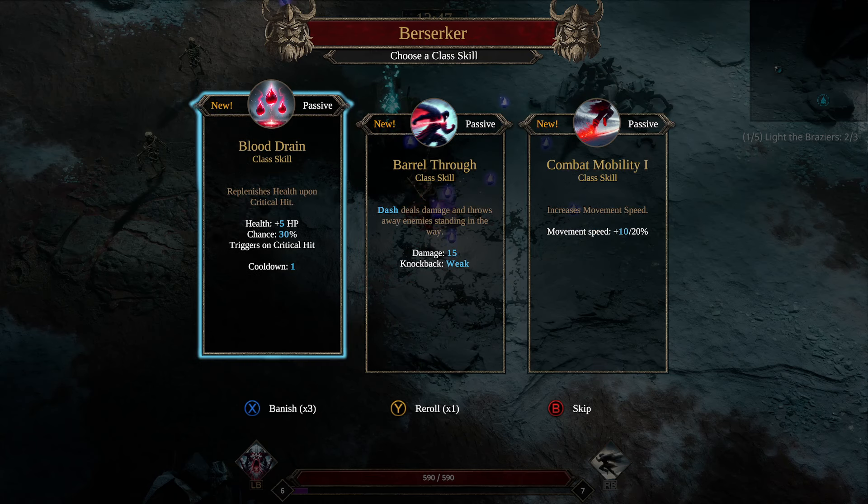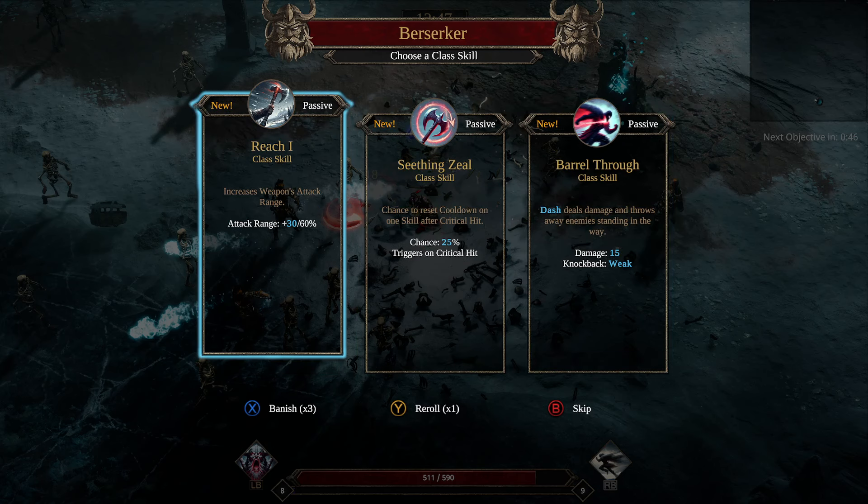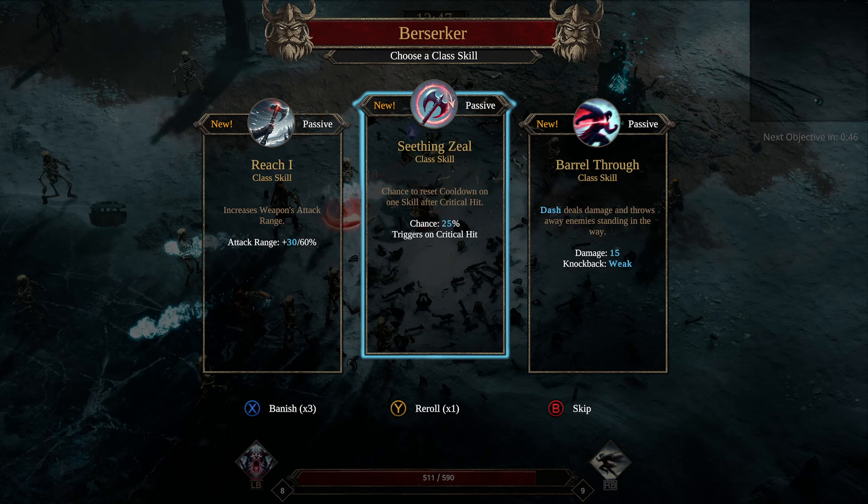Especially the Spinning Axes — I need to get multiple Spinning Axes here. Preferably XP. Let's do the Magnet. Berserker again. Attack range, chance to reset cooldown on one skill after critical hit — that sounds pretty good, let's do that.